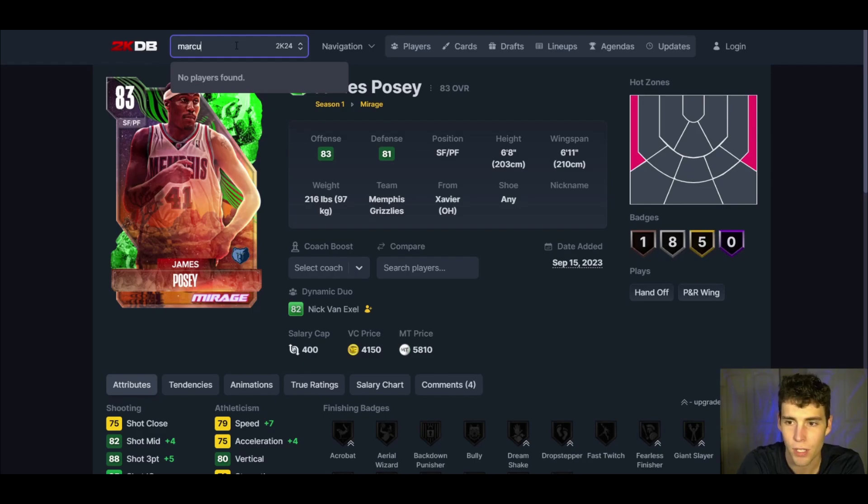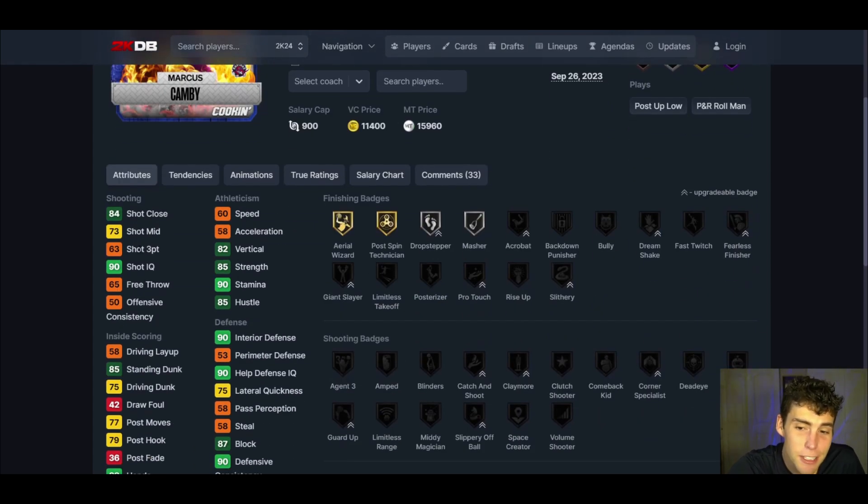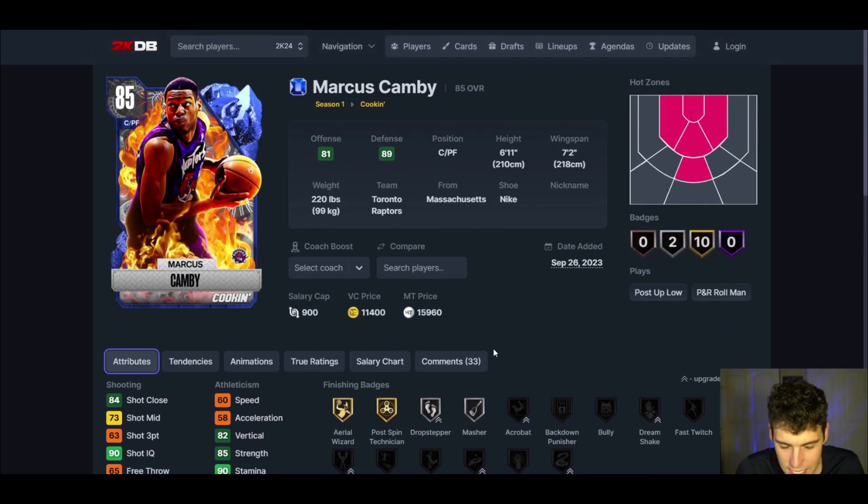At backup center we have sapphire Marcus Camby — six-eleven with a seven-two wingspan. The 63 three-ball, I won't pretend I love it, but he does have potential to knock down shots. What I do love: 60 speed, 75 lateral quickness, 90 interior defense, 87 block, 85 strength, and great interior defensive badges. He is one of the most underrated cards in the entire game. Marcus Camby can compete against the best bigs in MyTeam at the highest level — definitely a card you have to include in your lineup.